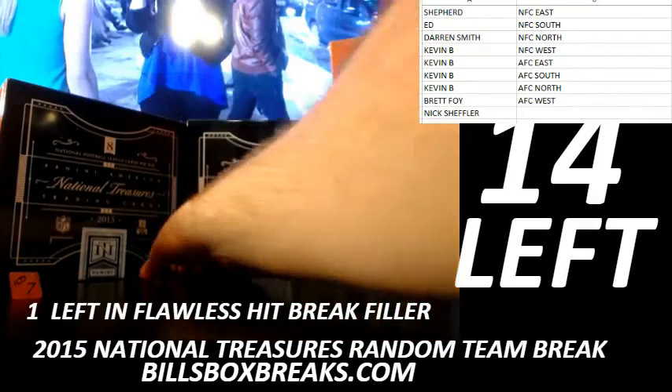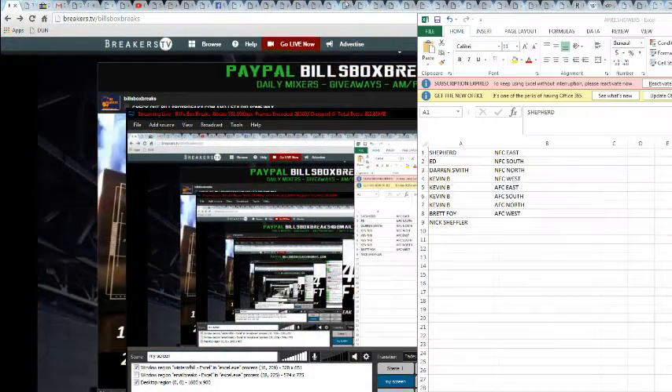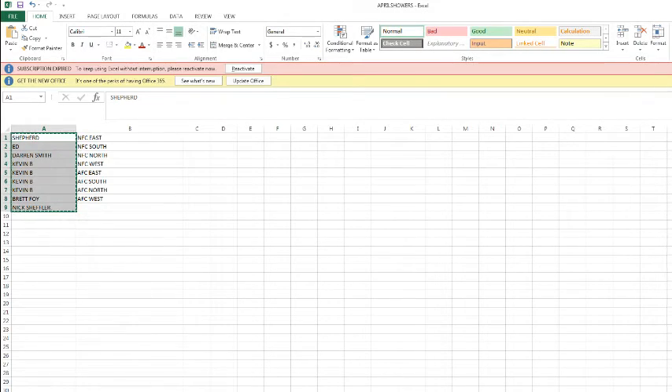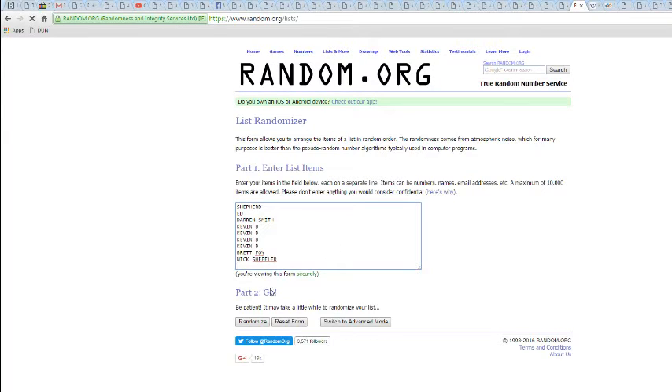We got a six and a six, going 12 times in this one. Check out the Leaf Best of Basketball — been pulling some nice stuff out of there. Alright, there are the names, let's go 12 times. Good luck, good luck.